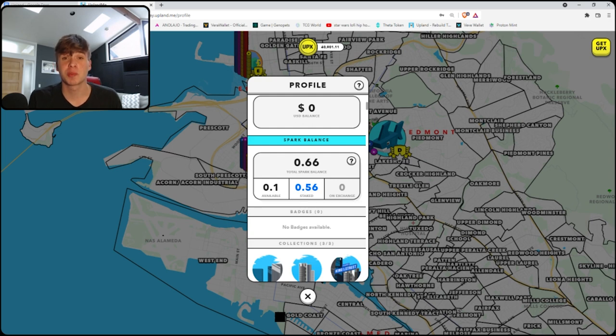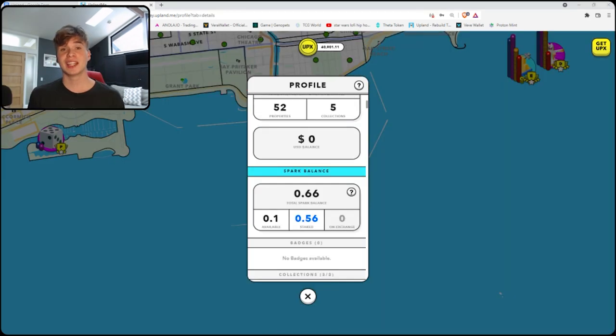The second currency in this game is called spark. Spark is very limited and very hard to acquire. It's used for the development of buildings and properties — you need to stake your spark into a building in order to build it. Upland has a limited spark sale about three times a year. You can also earn spark by treasure hunting, and soon you'll be able to rent spark from people and rent your spark to people for actual money.